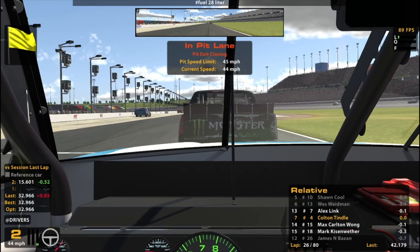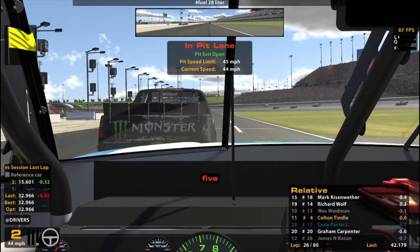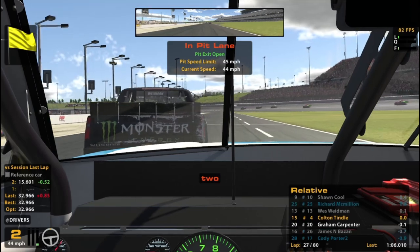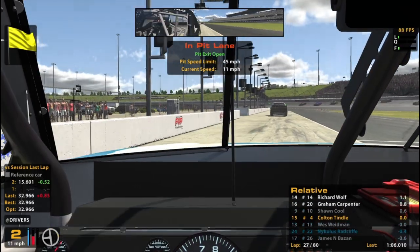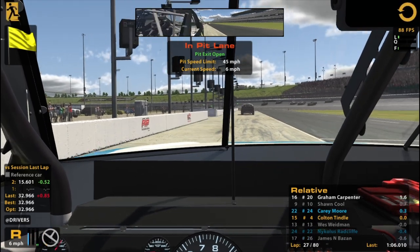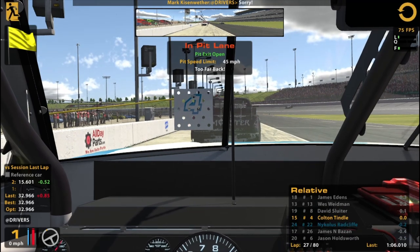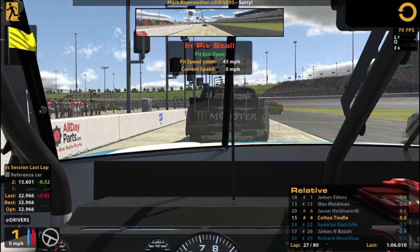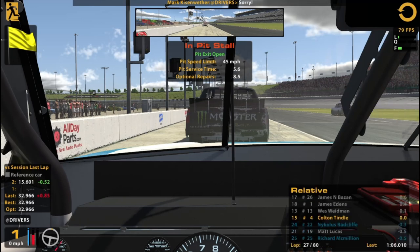Imagine braking when someone's sideways on the track in front of you — in a series that has cautions. What am I doing? Guy was blocking my stall — I couldn't see! 12 seconds. So we'll fill it up with fuel. It didn't matter anyway — we're gonna fix the damage.